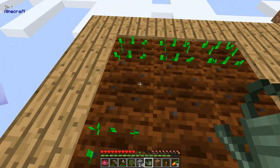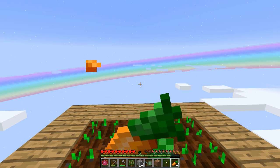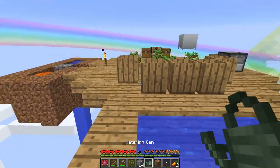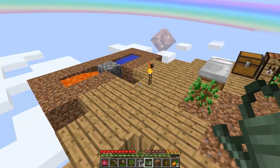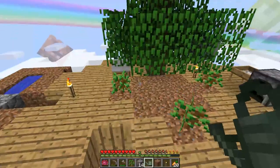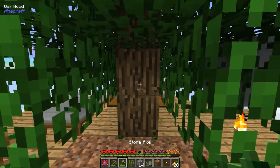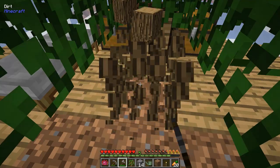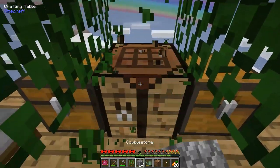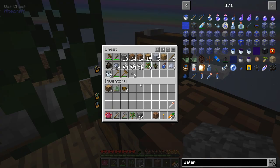We can just right-click it to harvest it all, and we might as well plant the rest of them. Let me grow a few more batches of carrots just so we have a decent food supply, and then we'll start working our way towards that transmutation tablet. I've got about 20 carrots — that should hold us over for at least the time being. Let's chop down this tree and see what we need to start getting into our transmutation tablet.